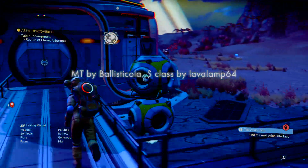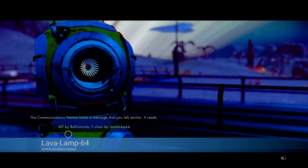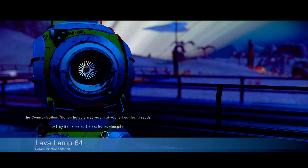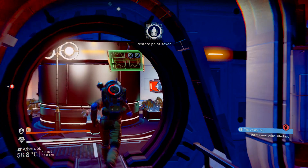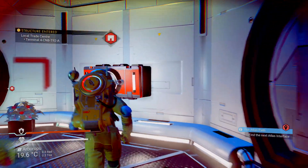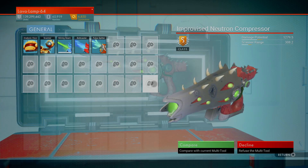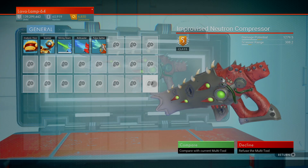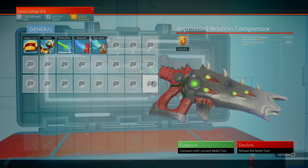So I left a combo here. It says multi-tool by Ballista Cola, S-Class by Lava Lamp 64. So it's Ballista Cola's multi-tool — and here it is. That is really nice, really nice colors. I like that one. Improvised Neutron Compressor.